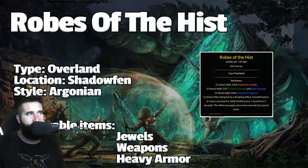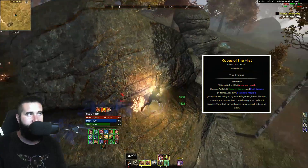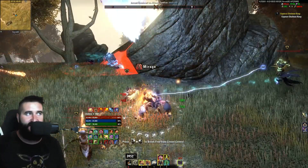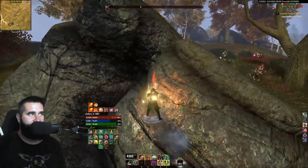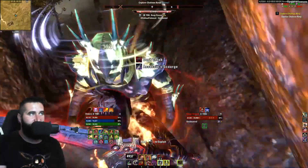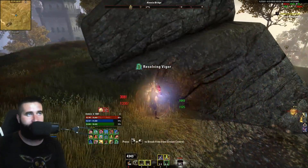First set is Robes of the Hist. The footage in the background is courtesy of Pride — he was running it on his Nightblade and was super tanky, as you'll see. The set gives you max health, weapon and spell damage, max magicka, and after being hit by a disabling effect, immobilization, or a snare, you heal for 2000 every 1 second for 5 seconds. This effect can apply once every second but cannot stack. It's a great back bar set — super easy to proc and the uptime is wonderful. The downside is it's a light armor tank set, so those two don't go together very well, but you can run weapons and jewelry to overcome that. It's an easily attainable overland set, and it's a really good tank set if you don't want to run other meta tank sets.